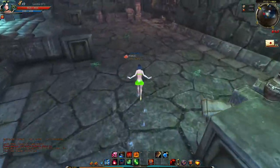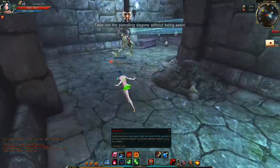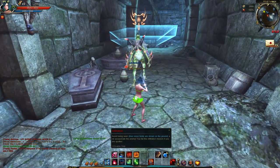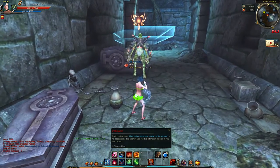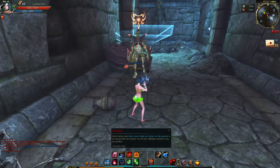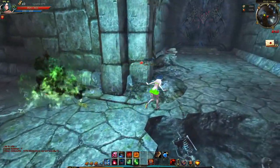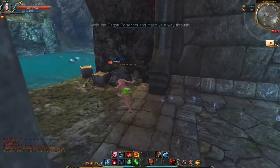Down here you can see more mines — simply walk past them, they have a fairly low detection radius. Walk behind the enemy and don't step into the blue cones. If you step into their cone of vision you'll get spotted and die, so you'll have to redo the quest. Simply walk behind them, wait for the dagger, left-click, and execute.